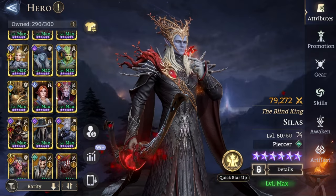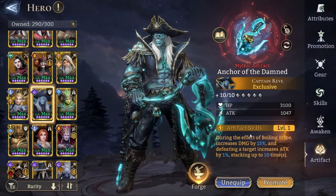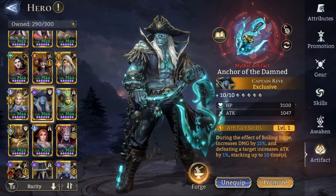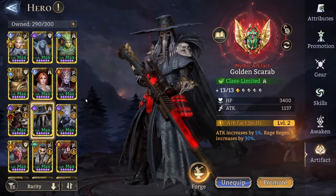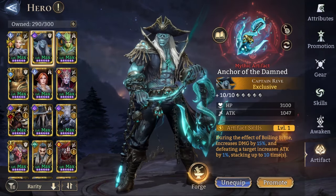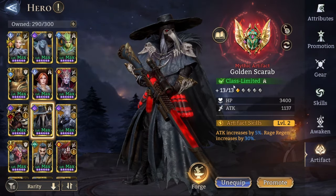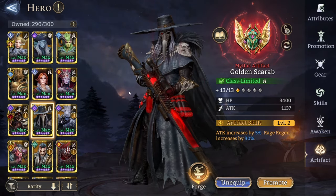I forgot to mention that Reeve has his exclusive artifact, and this is also something of an exclusive artifact showcase for Captain Reeve. Mr. Artemis has a Golden Scarab, but neither of these two are very leveled up. Mine is plus 10 and the Golden Scarab is only plus 13 — nothing too crazy. Let's switch back to the actual fight.